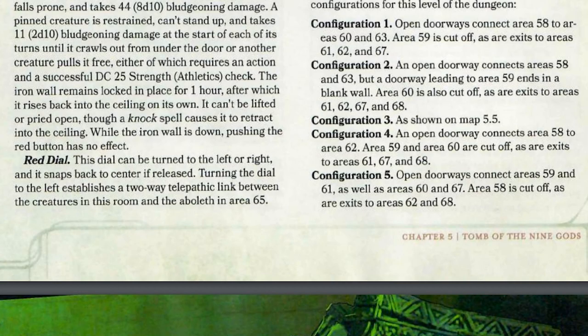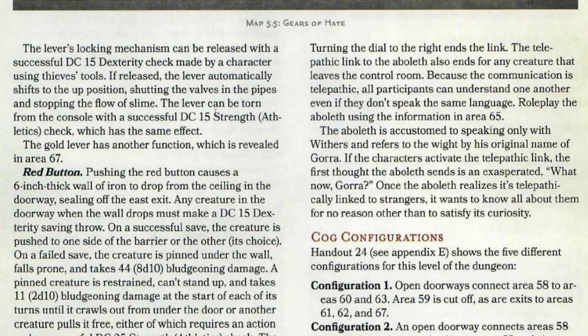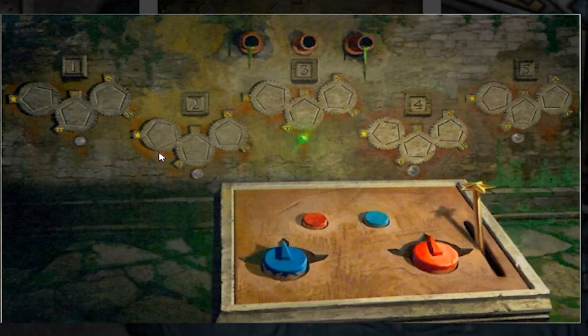The red dial, which also snaps back to centre, establishes a two-way telepathic link between creatures in this room and the aboleth below when turned left. Turning it right ends the link, as does leaving the control room. Because the link is telepathic, all participants understand each other regardless of language. The aboleth is accustomed to speaking only with Weatherrs and refers to that character by his original name, Gora. When the link is first established, the aboleth's first thought is an exasperated 'What now, Gora?' Once it realizes it's linked with the player characters, it wants to know all about them out of curiosity.